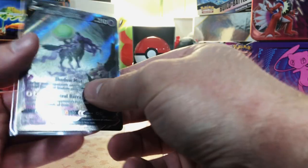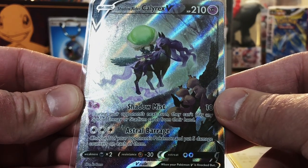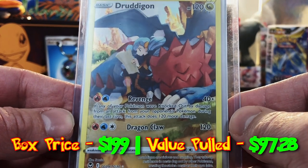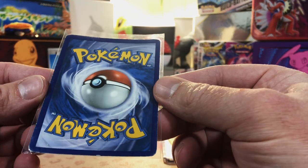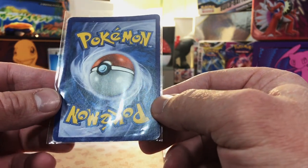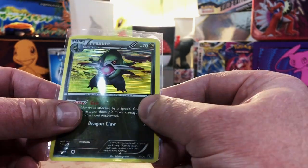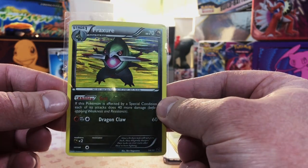Next up: a Shadow Rider Calyrex V — this is an Alt Art. They threw an Alt Art in there! I've never pulled this one. And a Dredragon Trainer Gallery card — I've never pulled this before either. Next card is destroyed and bent and mangled — this is definitely a vintage card. It's a holo from 2012 — I think this might be a Dragon Bolt card.